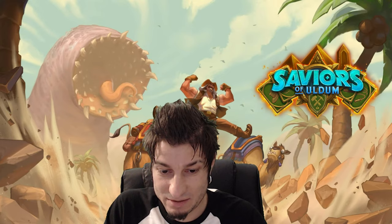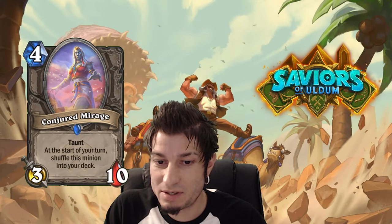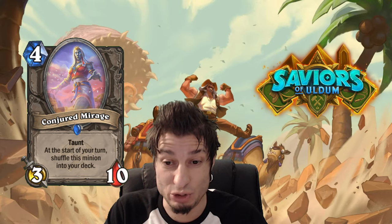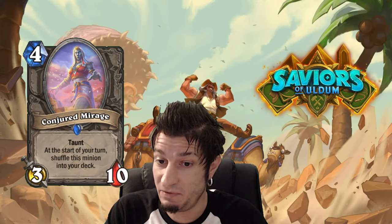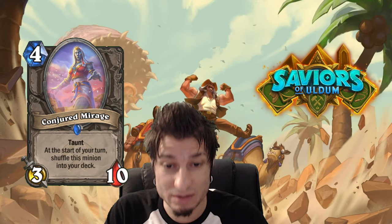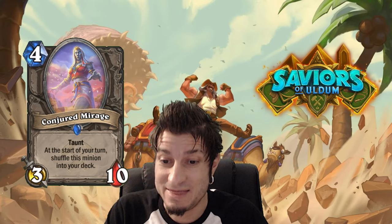Let's start with the first one. This one was revealed yesterday. It's a 4 mana 3/10 neutral minion — Conjured Mirage, if I pronounce this correctly. The text says: Taunt. At the start of your turn, shuffle this minion into your deck.